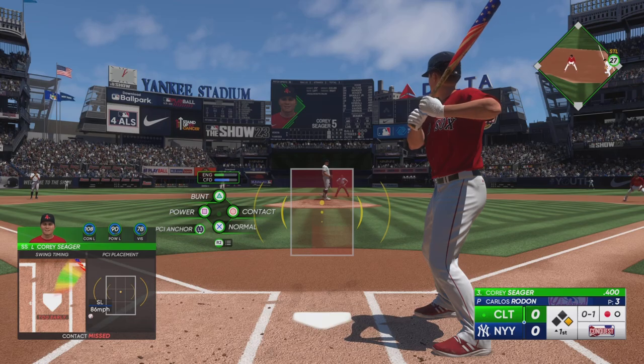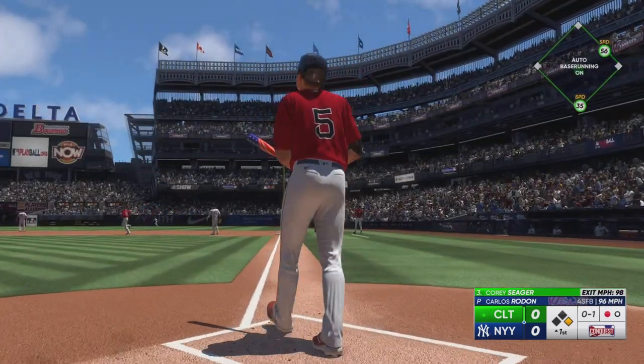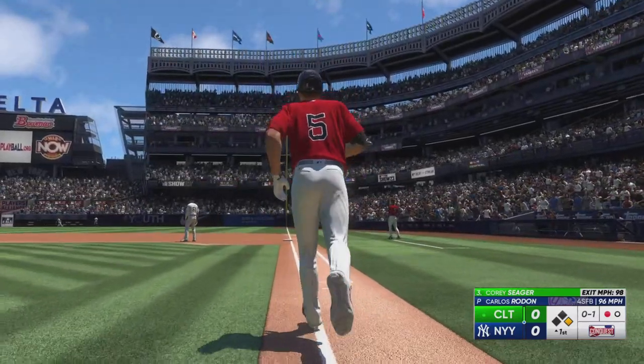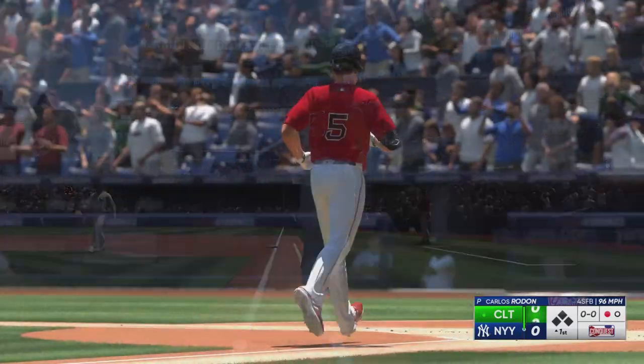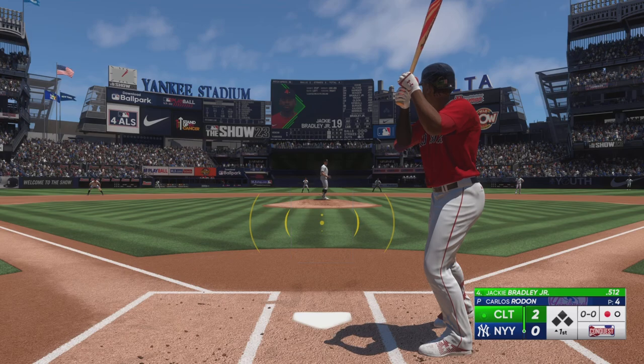Rodon sets and deals. Drilled in the air, right field, way back there, and that is out of here. Corey Seager goes deep and they add a pair. It's 2-0.